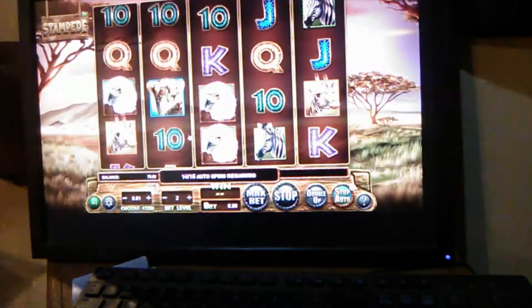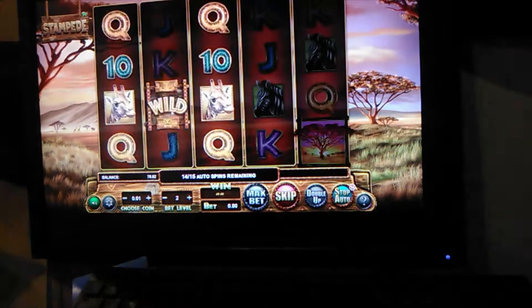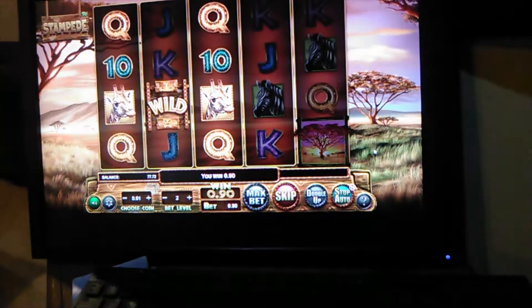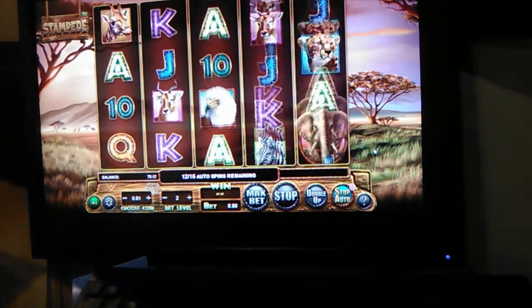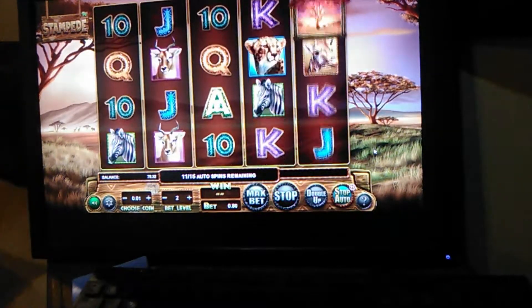Cost 12 bucks. So the wild — if you get three trees you get the bonus. In the bonus, the wilds are multipliers, two or three times. The highest paying symbol is the elephant, so you'd like to get an elephant with a lot of wilds — it would do pretty well.